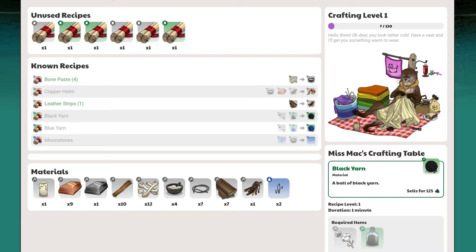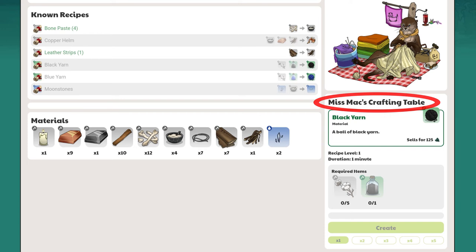To the right is our crafting NPC, a friendly otter named Miss Mac. She's the one who will do all of the crafting for you. Simply give her a recipe and the required materials, and she will create it over a set duration of time. Her crafting table shows whatever recipe you have selected, and the required materials to create it. You can also see how long it will take to craft. To make things a little bit more user friendly, we've included buttons to let you create multiple items with just one click. This way, you can leave the crafting window and let Miss Mac assemble items in bulk while you're away.